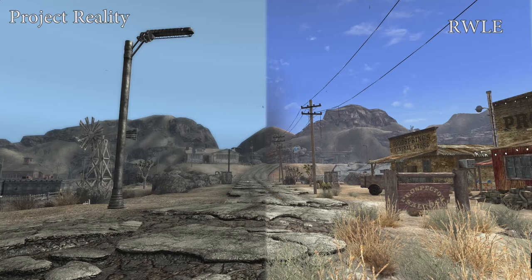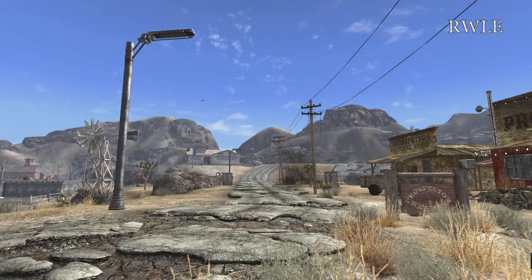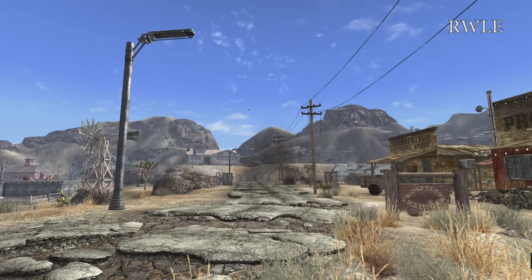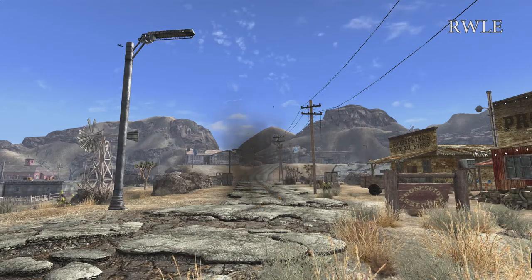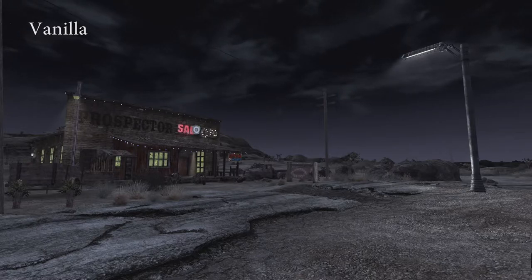I've also included a night scene because in the vanilla game there's not a lot of difference between night and day — that is a very, very bright night. But when we fade in our first mod, Nevada Skies, you can see things get really dark. If you're wondering about the light posts, we're adding Electro City to kind of compensate for how dark the nights get.